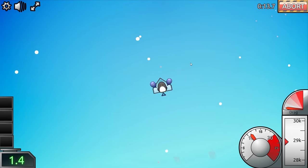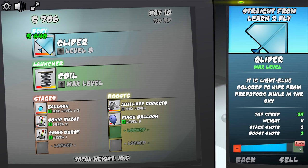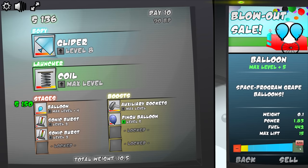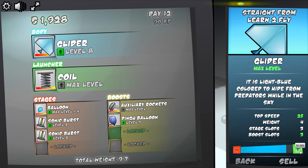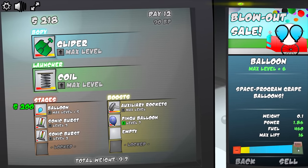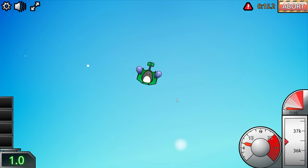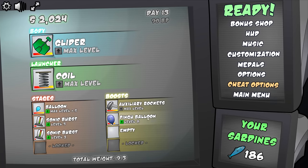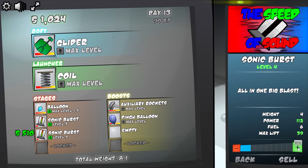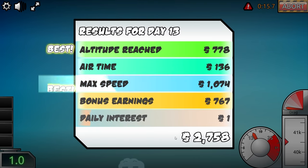We're up to almost 30,000 feet — basically one thirtieth of the way to our goal — but with $1,300 to work with. Our glider is almost max level, then we're just going to do the sonic burst more times and maybe some of the balloons. I've maxed out the glider thanks to a few runs, now it looks green. We're going to keep going on our balloons of course, and now we're up to about 37,000 feet, making about $2,000 per run. We got a max upgraded balloon and upgraded another one of the sonic bursts. That brought us up to 42,000 feet — steady progress, $3,000.